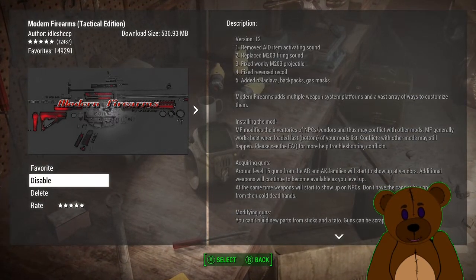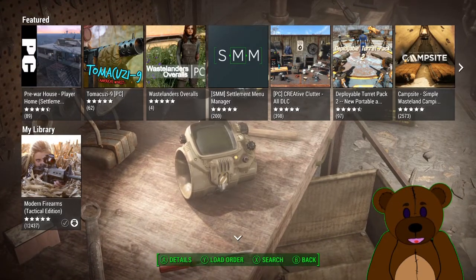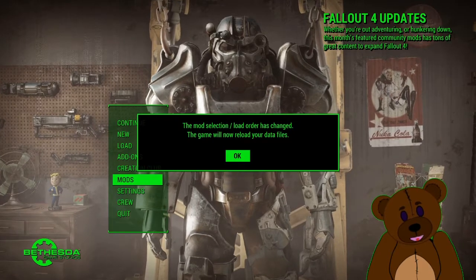Now that it's finished downloading, we're going to go ahead and enable the mod, go ahead and back out. In order for the game to be able to use it, we need to reload the game selection. We click okay, it's going to bump us out of the game, and we're going to just come straight back in.